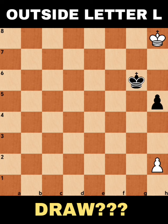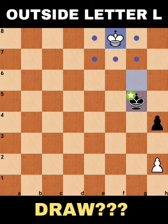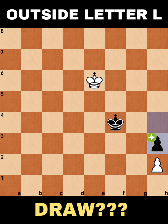So let's go back. How about after king g8, h4? You will go outside letter L — king g5, king f7. Let's say king f4, same idea that we had. King e6, let's say h3, king to d5. See? Letter L, outside.